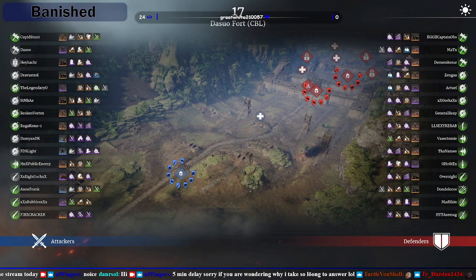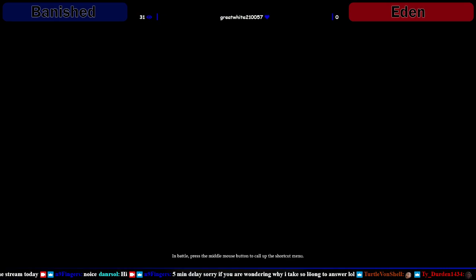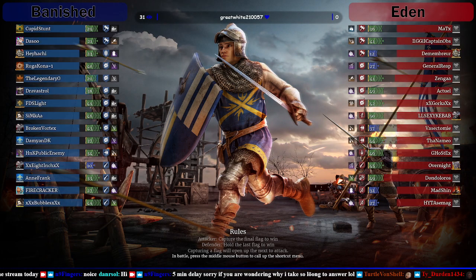Toggle Banished blue, toggle Eden red. We've got everything set up for the first matchup. We have two moles on the attacking team, a long sword, a wedge of short swords, four muskets, and a poleaxe. Eden the defenders have got three moles, four short swords, a glaive, a couple of poleaxes, a spear, and a musket. They've got a lot more classes than Banished do.